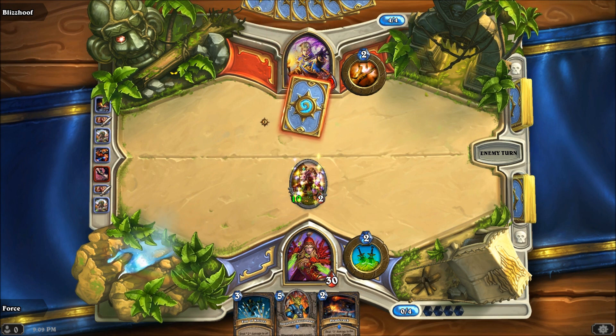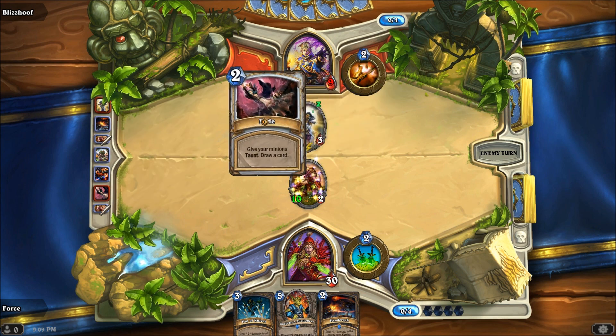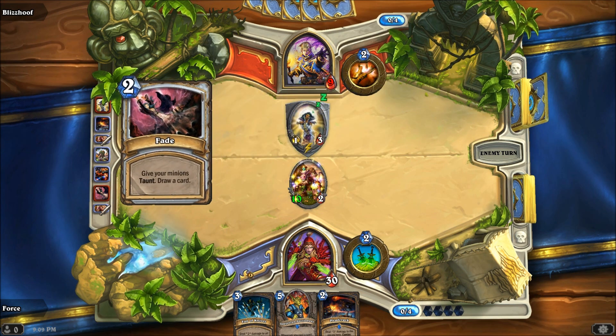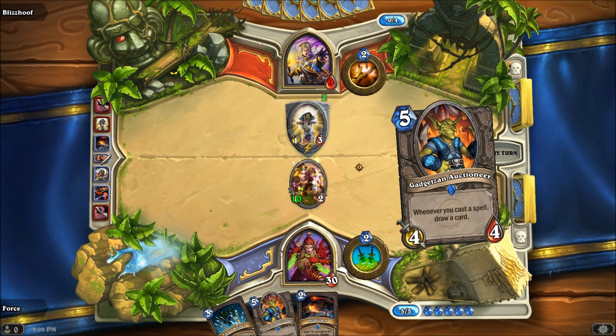He still has a chance — he plays a 1-3 and gives it taunt. That might actually be enough unless I draw something... actually no it's not. We win.